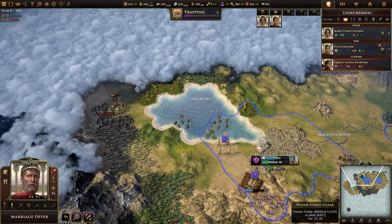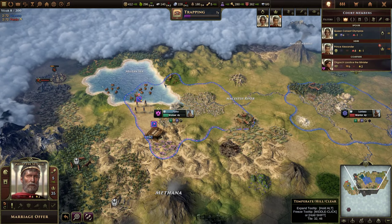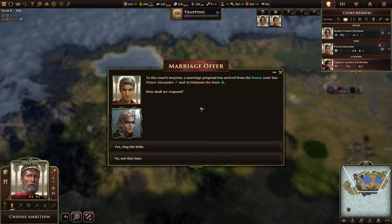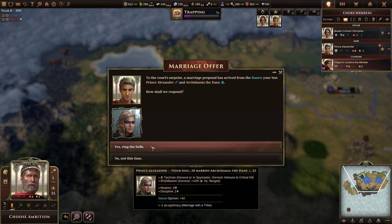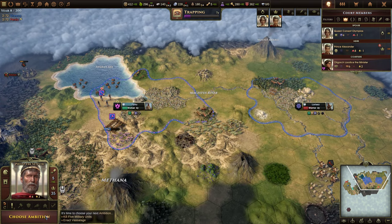We're going to clear this out. I'd like to find a place up here next. A marriage offer: the Dane candidate is a tactician, which is pretty cool. But no — I want to keep it in Greece, I think.